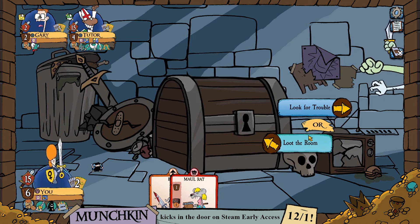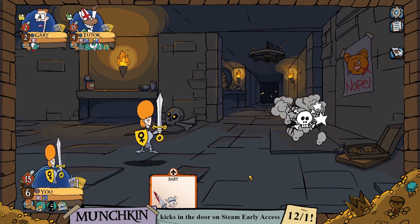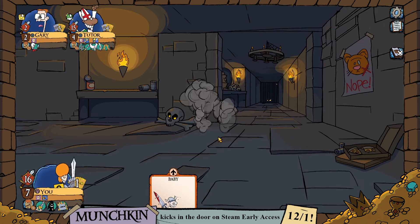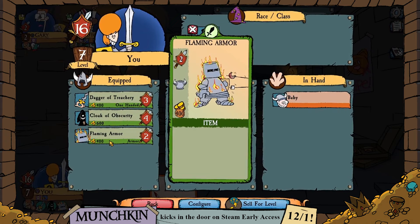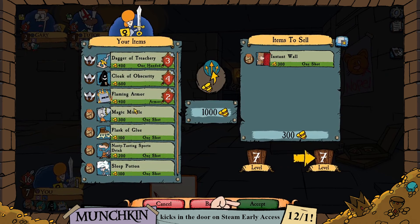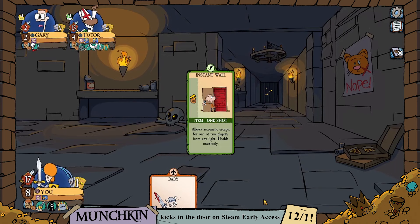We can go looking for trouble by playing a monster from our hand, or loot the room and draw a card from the door deck. We have the Mall Rat in hand, so we're going to look for trouble and fight it — we're on the leveling-up-quickly plan. We're strength 15, no problem taking down a level 1 monster. We hit level 7 and got a sleep potion. We sell all non-equipped items — the flask of glue, the nasty-tasting sports drink — and we are now level 8, well on our way.